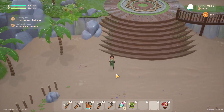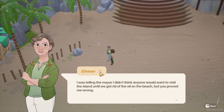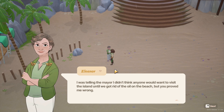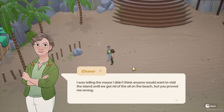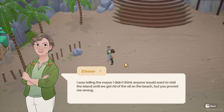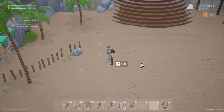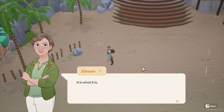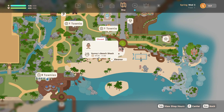It's pretty cool you can see on the map who's where. This is Eleanor — she's the one who sent the mail today, her and Sunny. I think we met Sunny — he was the old man. She says: 'I was telling the mayor I didn't think anyone would want to visit the island until we got rid of the oil on the beach, but you've proven me wrong. Welcome to the community.'